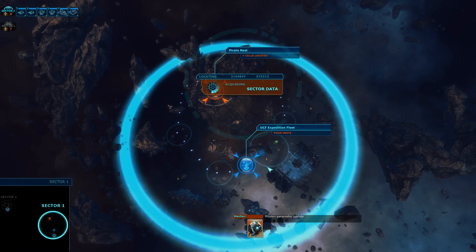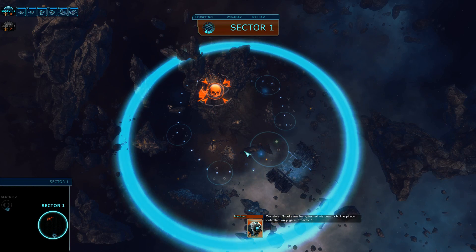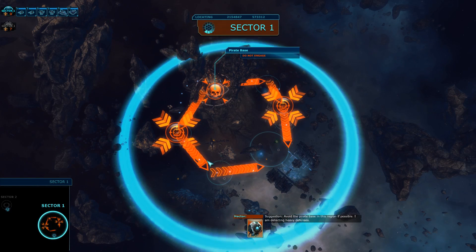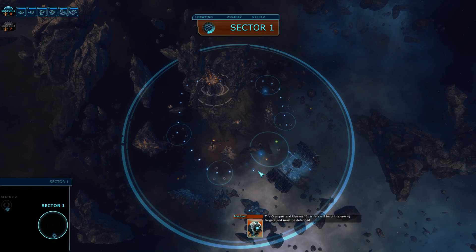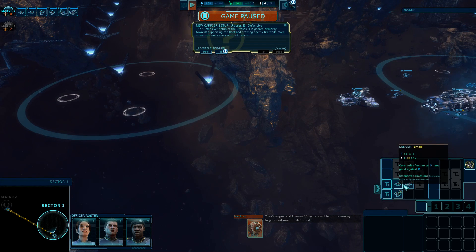Mission parameter update: we must bolster our forces by securing more energy and constructing units. Our stolen T-cells are being ferried via convoy to the pirate-controlled warp gate in sector one. The warp gates are over here and here, and the transports will take that route. Suggestion: avoid the pirate base in this region - if you sit around here you should be able to take them down. The Ulysses 2 carriers will be prime enemy targets and must be defended.